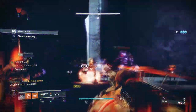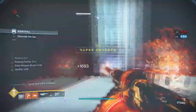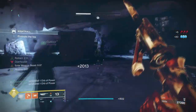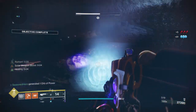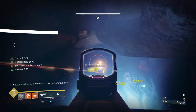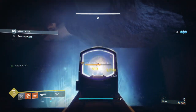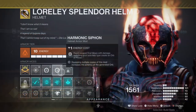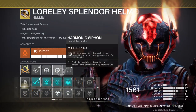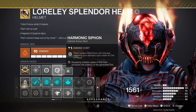Instead of adding Discipline mods, you can add more recovery or intellect instead if you want to focus the build on survival alone. I do have the Explosive Finisher mod as backup in case I use my grenades but can't recover them in time. Although the chances of dying are rare, it could happen if you're near a ledge. Leftover wise, we only have Harmonic Syphon 1x2 for creating orbs of power via solar weapons, and that should really be it in terms of mods needed.